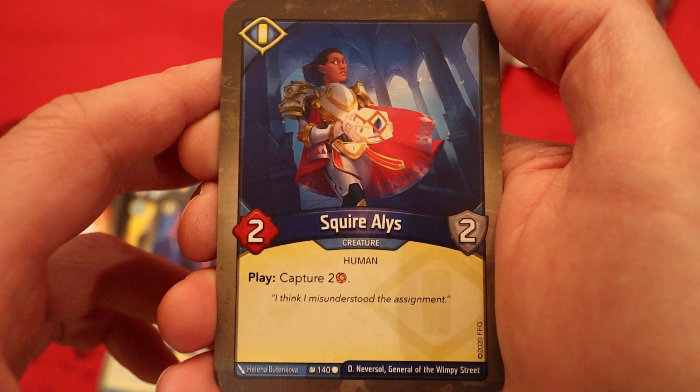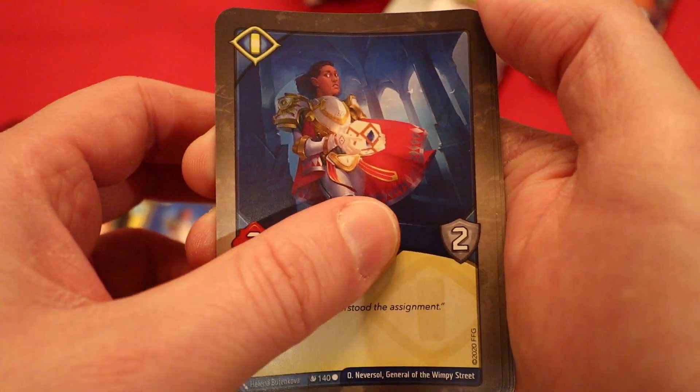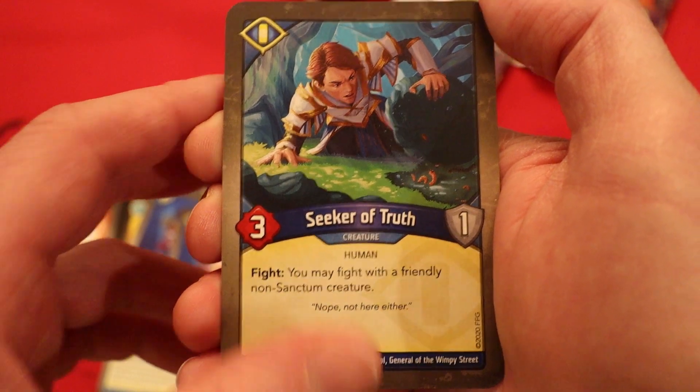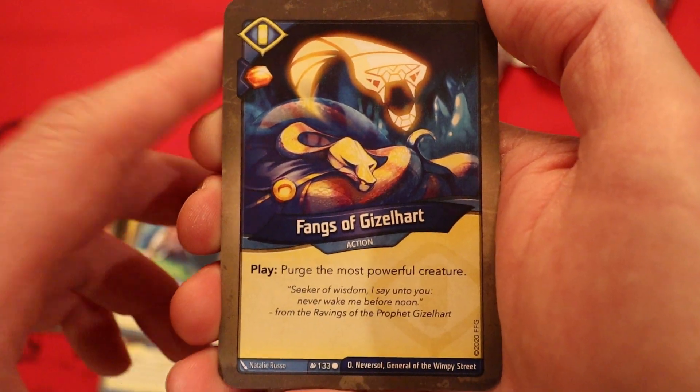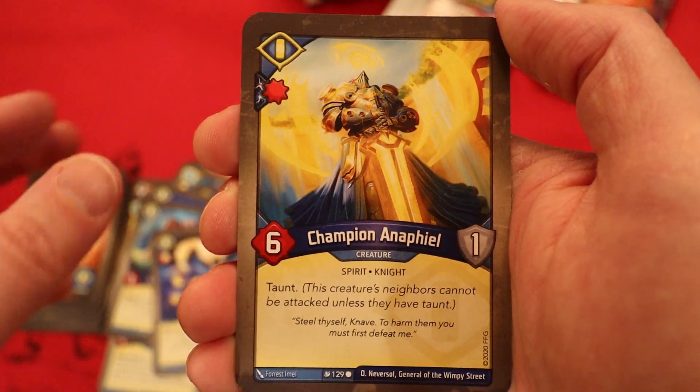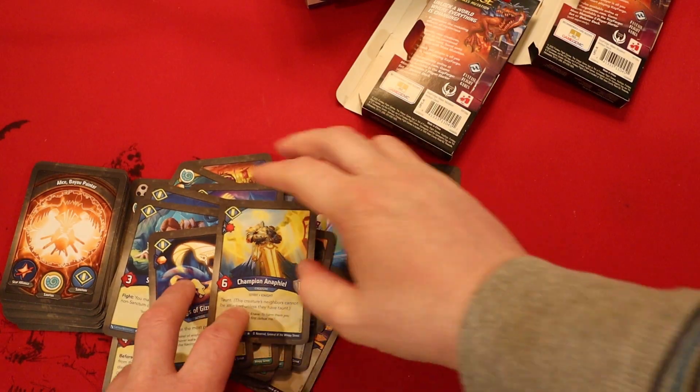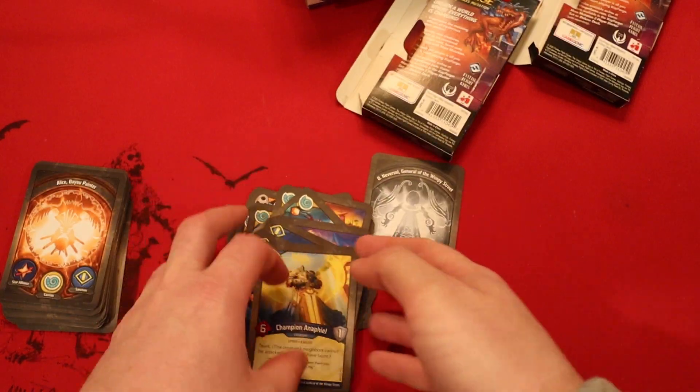Squire Alice, two power, two armor. Play: capture two amber. Another Squire Alice. Seeker of Truth, three power, one armor. Fight: you may fight with a friendly non-Sanctum creature. Fangs of Gizelheart — same as last deck — purge the most powerful creature. And Champion NFL is the last card of the deck, with a damage pip, six power, one armor, and taunt. Well, congratulations you two! I hope you like your brand new decks.